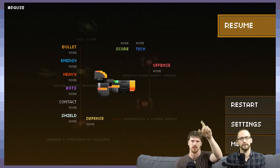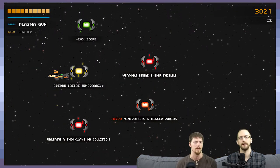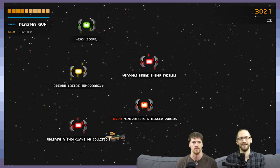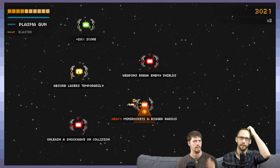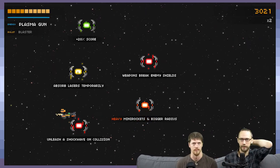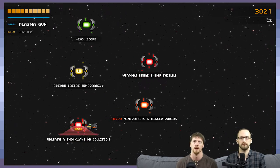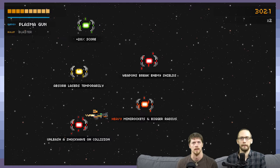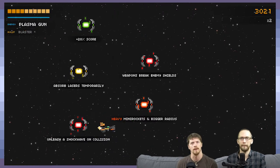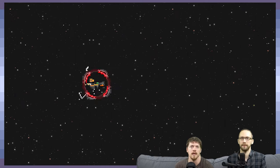If you pause and go to your screen, you'll see slots labeled bullet, energy, score, tech, etc. — those are all upgrade slots. You can tell by the color what you're going to get, and they also specify the effect: for instance, 'heavy mini rockets — bigger blast radius,' so for all heavy weapons that would apply. I've never actually seen the shockwave one, so I'm going to give it a go — basically if an enemy or asteroid hits you it releases a shockwave.